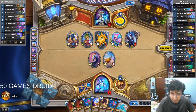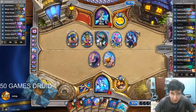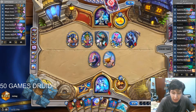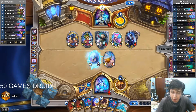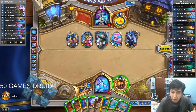Yeah, this deck is very high-roll-y. You kind of need Guardian Animals to win — you gotta get it early. And if you don't, you gotta get a Beast early and a Broomstick early, or else you're just dead. But if it works, it's really powerful. If you get lucky, it's a bit unstoppable with the lucky hands. Against Paladin — Libram Paladin — I think that's the worst matchup. I'll try it next time. I just have to finish these three more games because I'm playing 50 games. The curve of Paladin is pretty broken. I'm just gonna concede this.